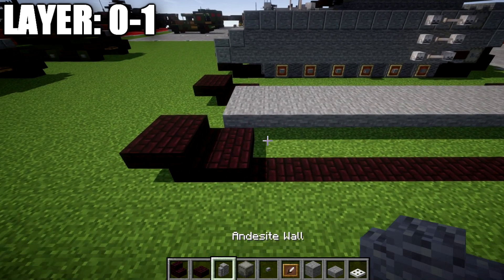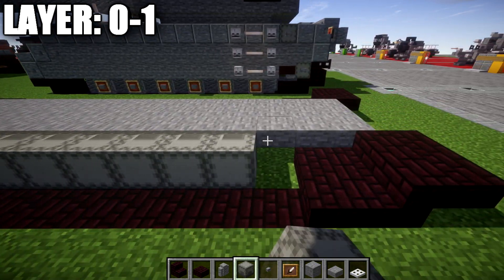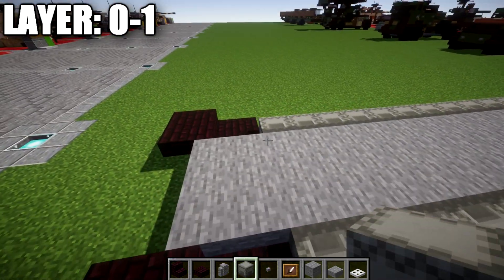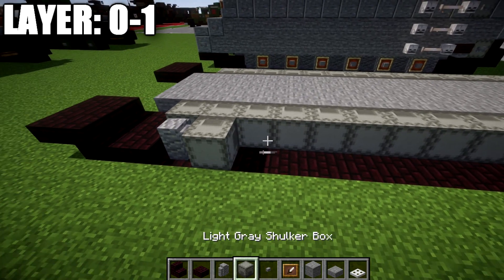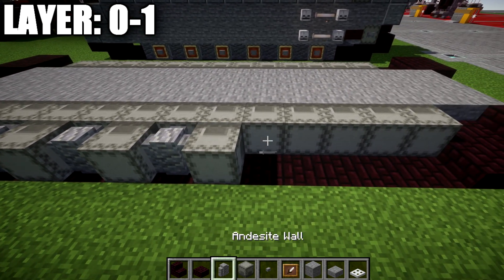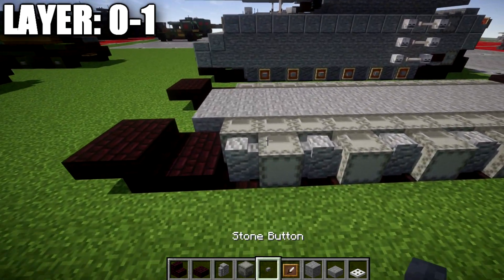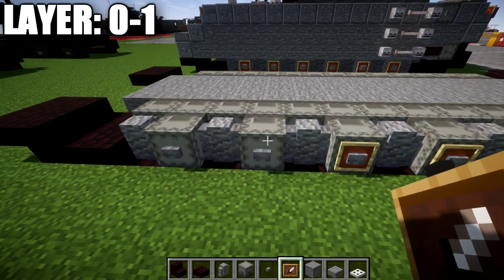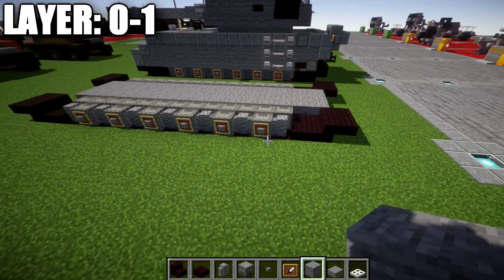With that done, we grab shulker boxes and place a row of them all the way along the inside on both sides. After that, we place down an alternating pattern of andesite wall, shulker box, andesite wall, shulker box, all the way down until we hit the narrow brick slab — starting and ending with an andesite wall. We also take stone buttons and place them on the tops of the shulker boxes, with item frames on the fronts, and stone blocks inside those item frames to make the road wheels at ground level.